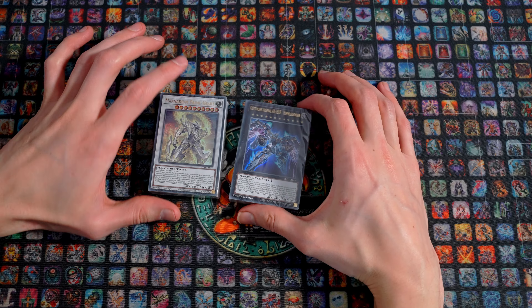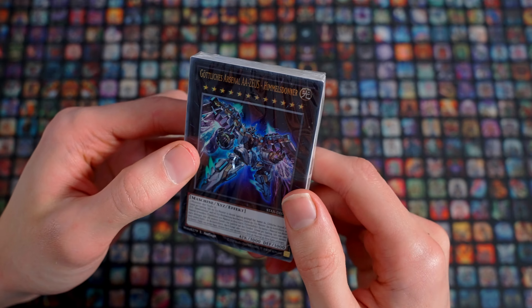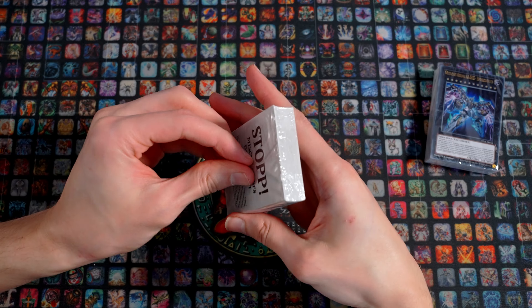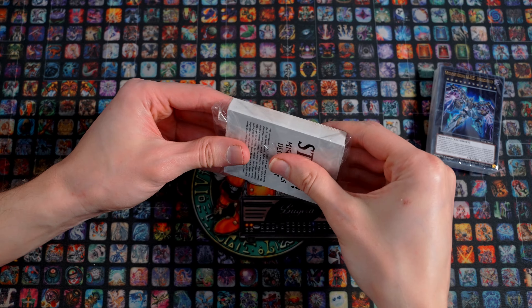That's of course the card most people are excited to see – the AA-Zeus, the Double Symbol of Thunder. We'll get to that in a moment. Let's look at the first deck here. Don't shuffle this deck – it's arranged so we can replay the comic.